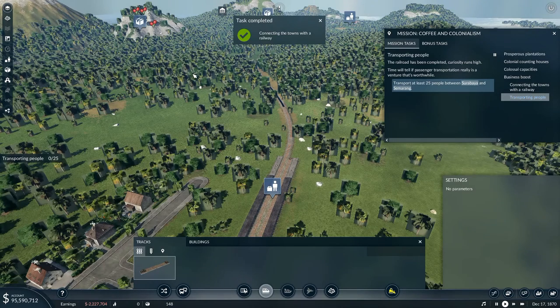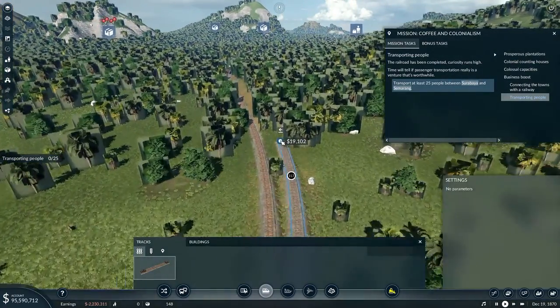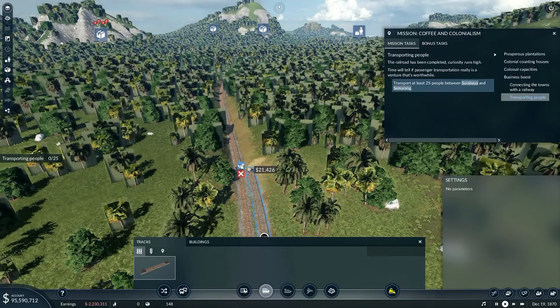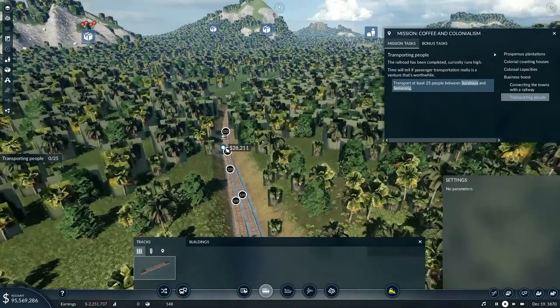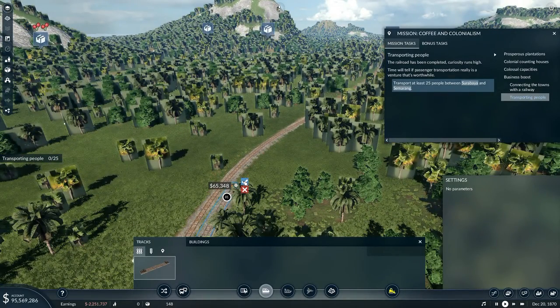The railroad has been completed. Curiosity runs high — time will tell if passenger transportation really is a venture that's worthwhile. Transport at least 25 people between Surabaya and Semarang. Well, I've got other things I want to do first — namely I want to build a double track. And double track does work exactly the same way that it worked in the last one, which makes it nice and easy.